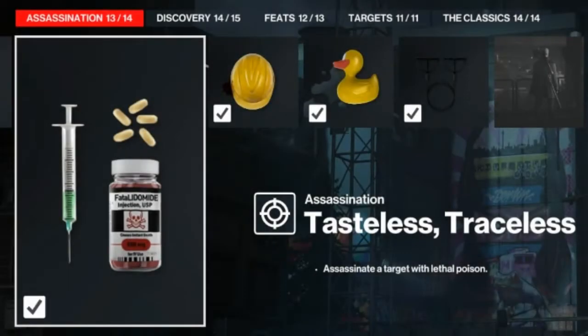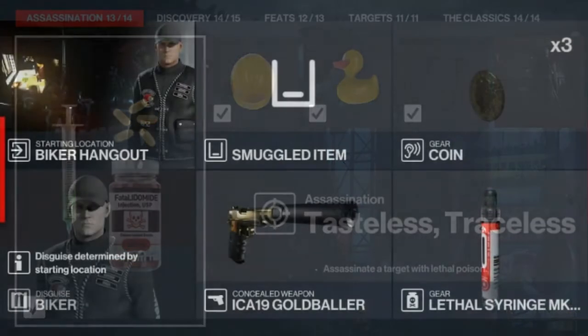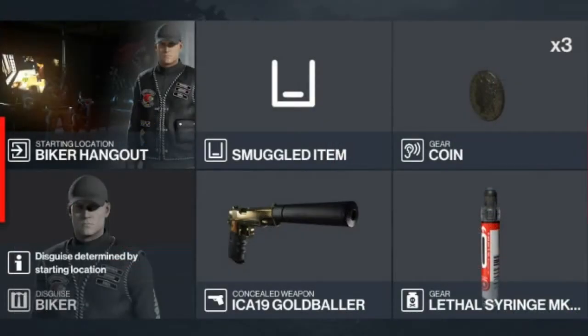Today we are in Berlin for the Tasteless Traceless challenge, which entails eliminating one of our many targets with lethal poison. For today's challenge we will be starting at the biker hangout, and we will be needing to bring some coins and a lethal syringe. It's optimal to bring your silenced pistol as well.